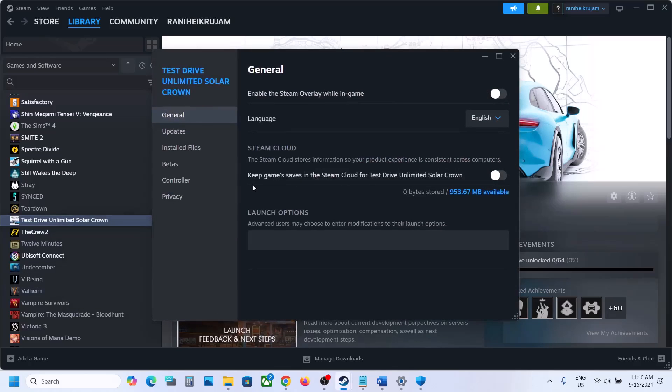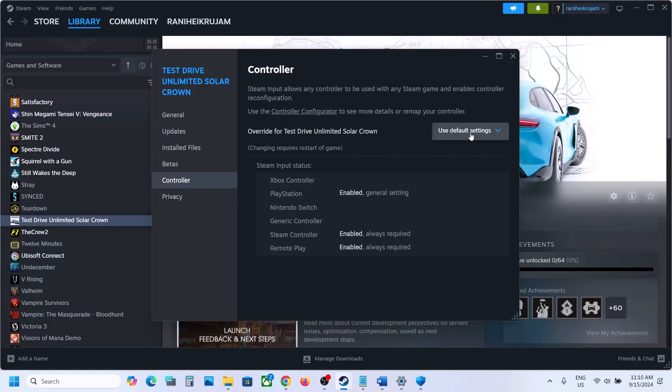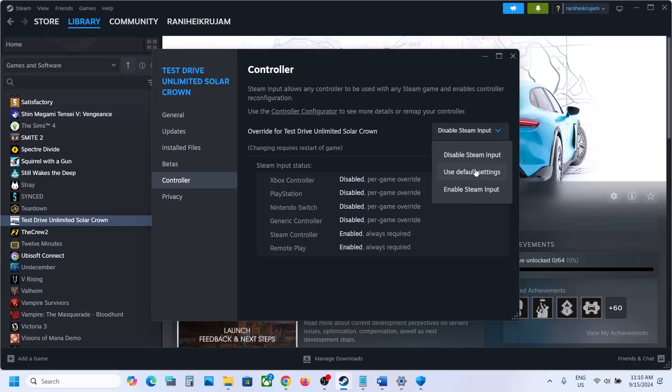The next step is to right-click on the game, go to Properties, and go to the Controller tab. You can disable Steam Input, launch the game and check. If that does not work, try enabling Steam Input and check. For many users, disabling Steam Input has worked. If not working, use the default settings and follow the next step.